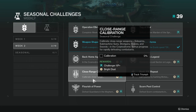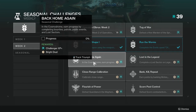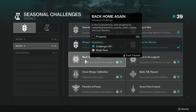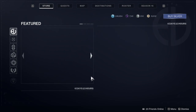Last but not least, Calibrate Close Range Weapons — sidearms, machine guns, shotguns, glaives, and swords in the Cosmodrome, with bonus progress for rapidly defeating combatants. You're going to want to pair this with the Back Home Again challenge since you'll be doing them at the same time. At that point I probably wouldn't pick up bounties since it would conflict with the weapons I'm using, so I'd just do lost sectors, patrols, and maybe public events as well.